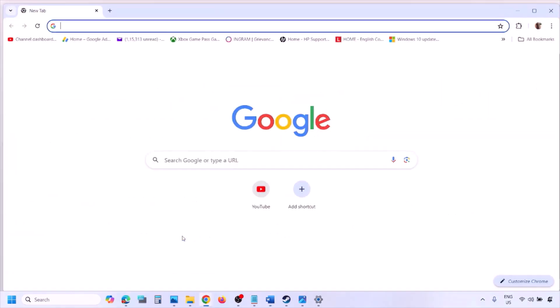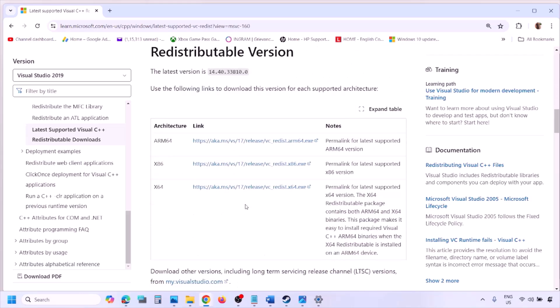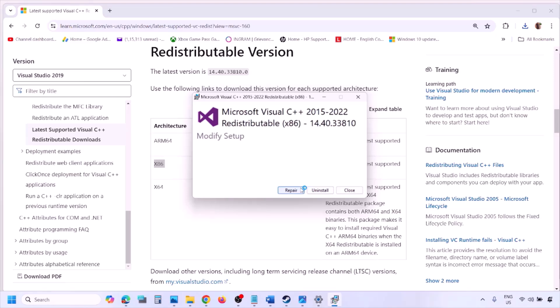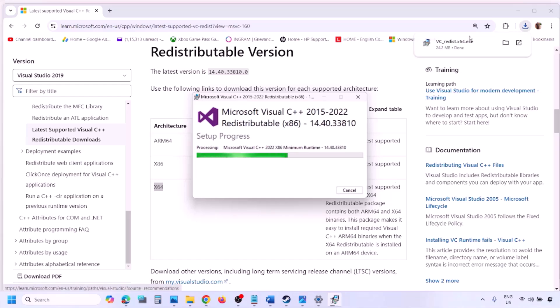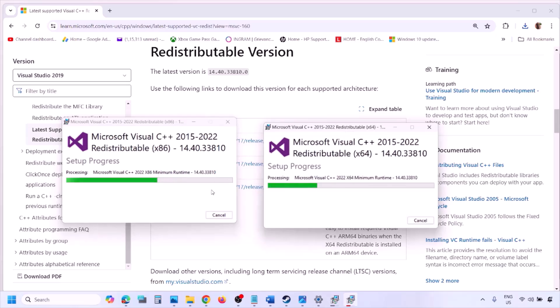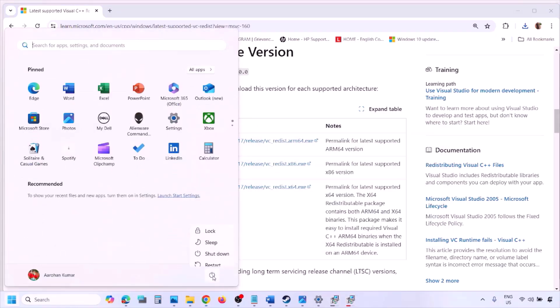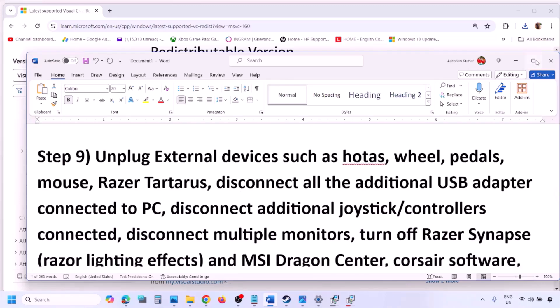Next, install the Visual C++ redistributables. The link is provided in the video description — open it in a browser and it will take you to the Microsoft website where you can find Visual Studio 2015, 2017, 2019, and 2022 redistributables. Download and run both the x86 and x64 versions. If you see a Repair option click Repair; if you see Install click Install. Once both are installed, restart your computer — restart is a must — then launch the game and check.